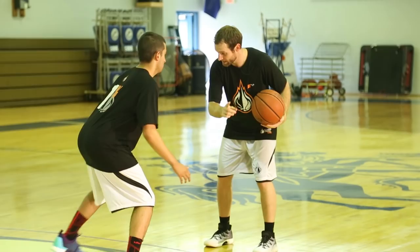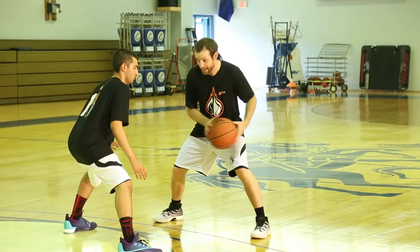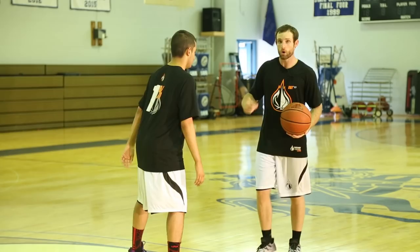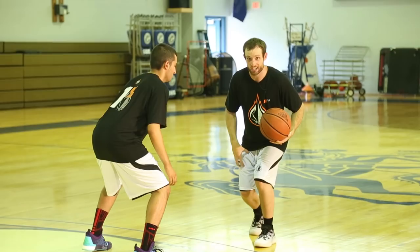Now a lot of you guys are asking why would you go backwards on that, and I want to explain it. One, it gets you in a more narrow stance so you can attack downhill. So if I go from the stab and he falls for it and I go to a rip through, notice that I am attacking the corner, whereas when I go backwards I'm actually attacking downhill which is what we want. Also, if I'm in a wide stance, I can't explode as much and get my hips squared to the rim, which is necessary if I want to get downhill, whereas if I take this loader step, it's just like a sprinter in the Olympics — they always start here because that's where you're most explosive and fastest. So that's why we get skinny, get narrow, we've got a better attacking angle, and we're more explosive.